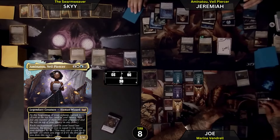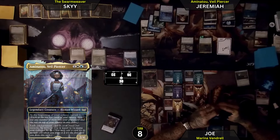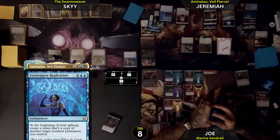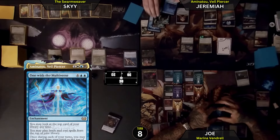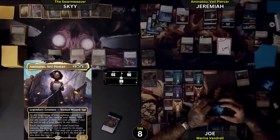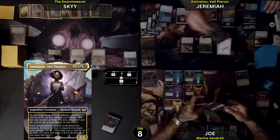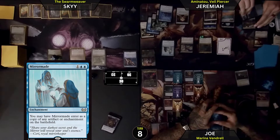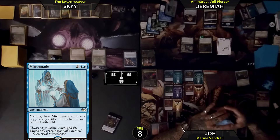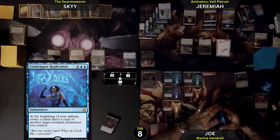Untap. I still have my commander. First, I have this Extravagant Replication — I am going to make an additional copy of One with the Multiverse, just for fun. That's a lot. Then I will Surveil 2. I draw a card — it is a Mirror Made, so I can cast it for 2 blue. When it enters, it's a copy of any artifact or enchantment on the battlefield — I'm going to have it enter as a copy of my Extravagant Replication. So now I can have my permanents make 2 copies of stuff.